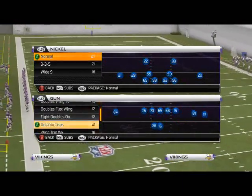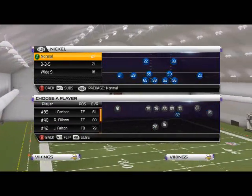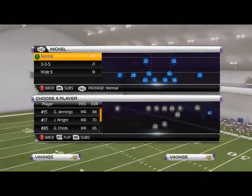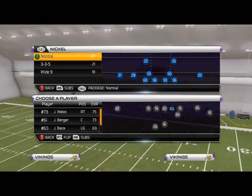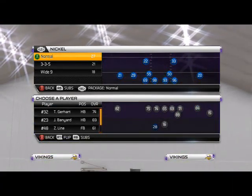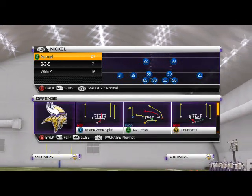The base formation here is the Shotgun Wing Offset. I haven't set my depth chart yet for these guys — I'll break that down in my Team of the Week video. But with the Vikings, it seems like they have good two tight ends. They're primarily going to be geared toward running the football, so we're definitely going to be using Peterson and trying to abuse him as much as possible.